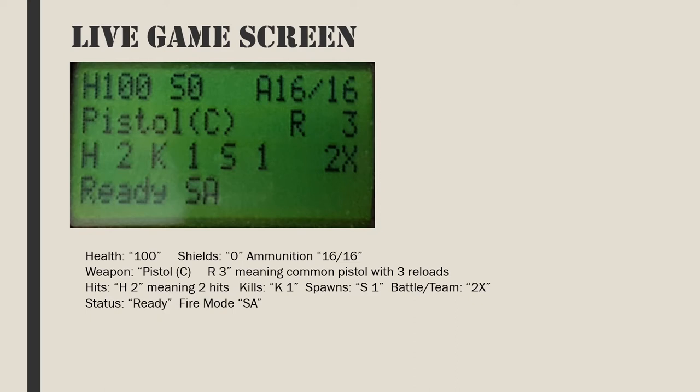Empty means the ammunition needs to be reloaded. Healing means a medical kit or bandages are being applied and the gamer cannot shoot until this is complete. The fire mode is the action of the current emulation. The most common is FA meaning fully automatic. SA stands for semi-automatic. PA is pump action. SS is single shot. During a timed game, the bottom right hand side of the screen will show the time left in the mission.